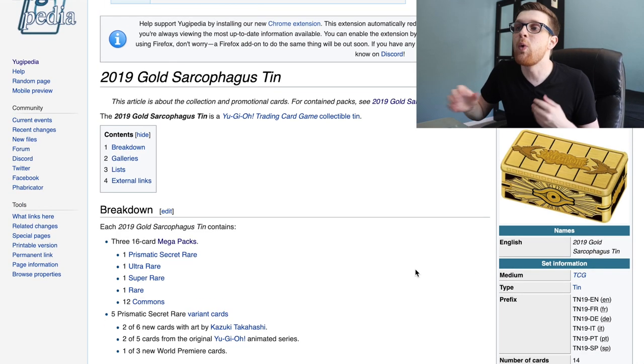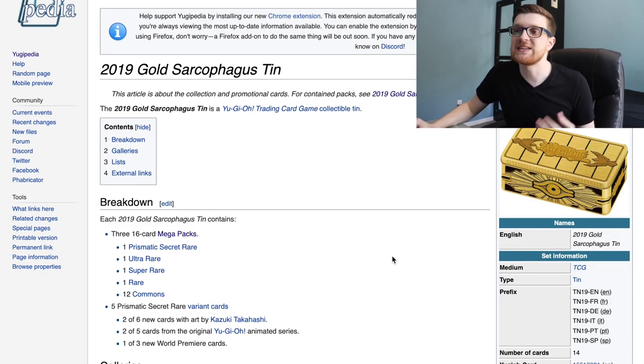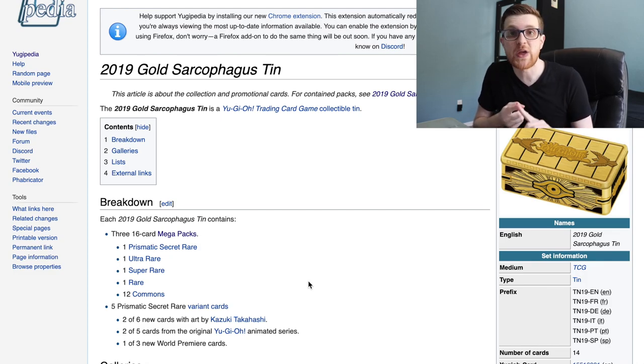Each 2019 Gold Sarcophagus Megaton tin contains three mega packs, with 16 cards in each pack, meaning you get 48 cards total. Each pack contains one Prismatic Secret Rare, one Ultra Rare, one Super Rare, one Rare, and 12 Commons. These are going to contain cards from Flames of Destruction, Cybernetic Horizon, Soul Fusion, as well as Dark Saviors.